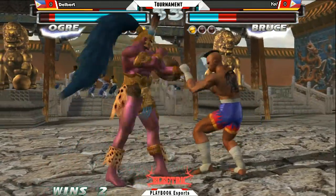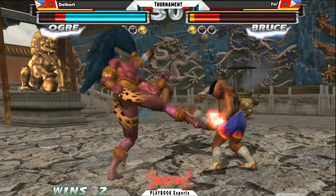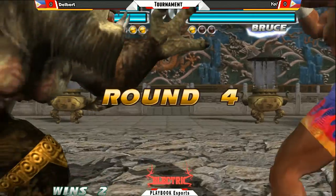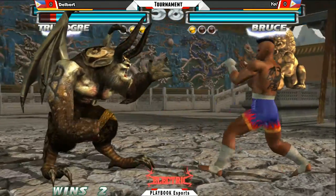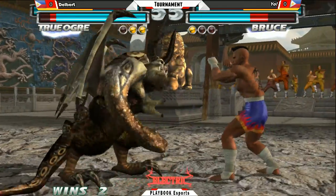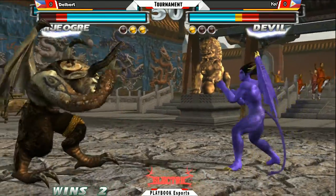Big damage, but doesn't quite kill though. Slash kicks interrupted by a hop kick. Nice forward 2. Finishes it off with a down 4-4. That is 2 rounds — going to Delbert. Alright. Nice wall standing. Doesn't quite get the stun though.